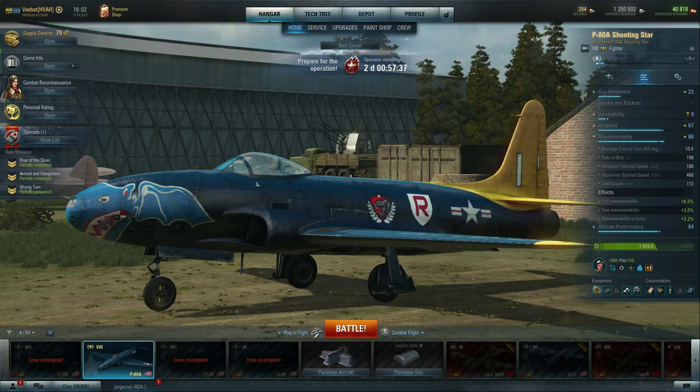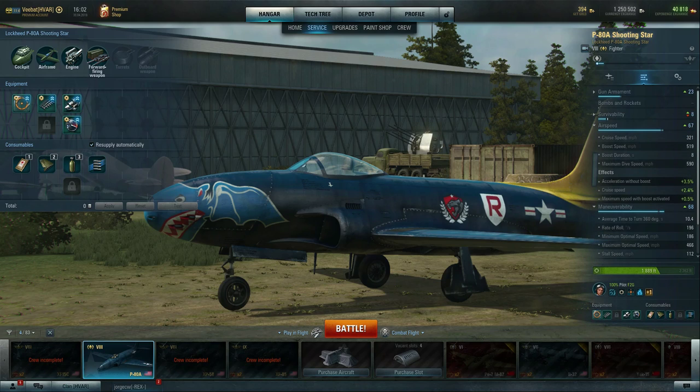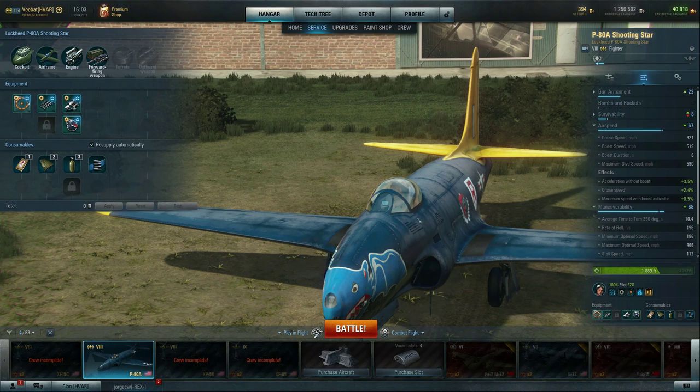Its maneuverability is pretty good — 10.4 — it's not anything to write home about right now, but there's definite potential for getting this thing more maneuverable once we get the specialist, which I fully intend on doing. We're going to run into the same issues as with the XP85 where the airframe block opens up but there's limited slots. The nice thing is you get an engine consumable for specialist configuration, so you can really gun this thing up to higher airspeeds. Looking at 321 miles per hour cruise with current configuration, boost capacity up to 519, and a dive speed of 590.